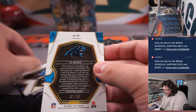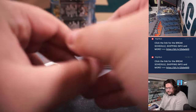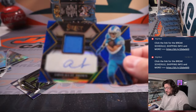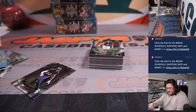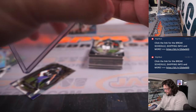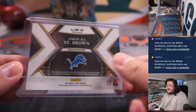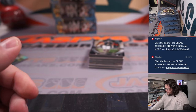Nice light blue on the DJ Moore, 61 out of 99 — little color match there. Panthers and Andrew. And then Amon Ross St. Brown patch auto for the Lions and Seth. 74 out of 75 on the Amon Ross St. Brown — kind of a Hamilton last card there.